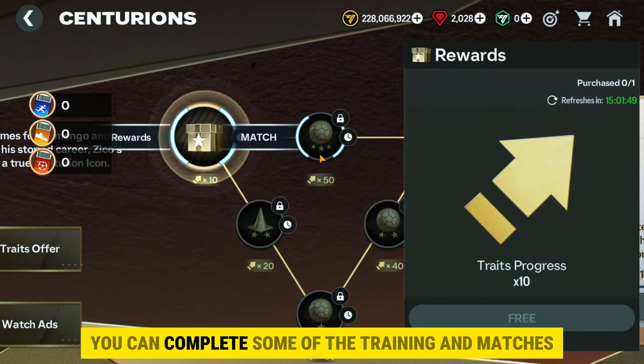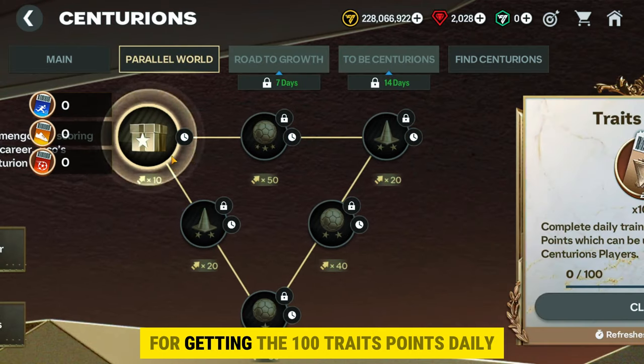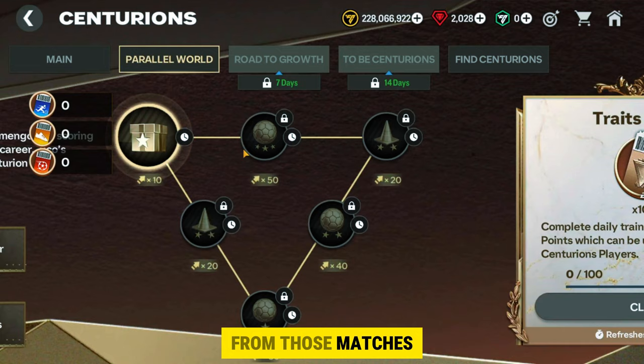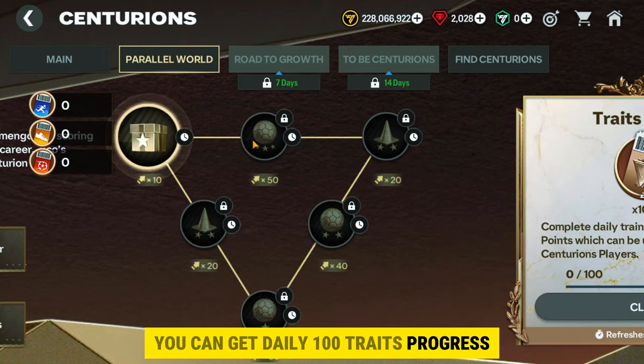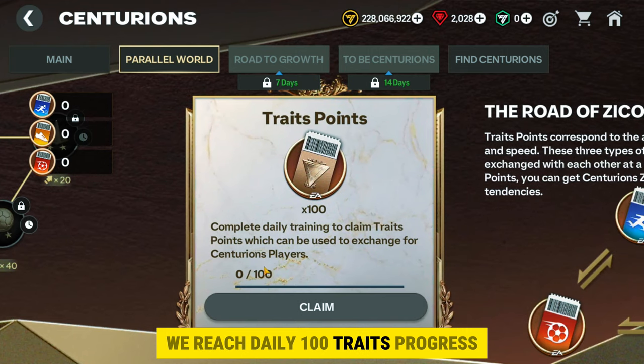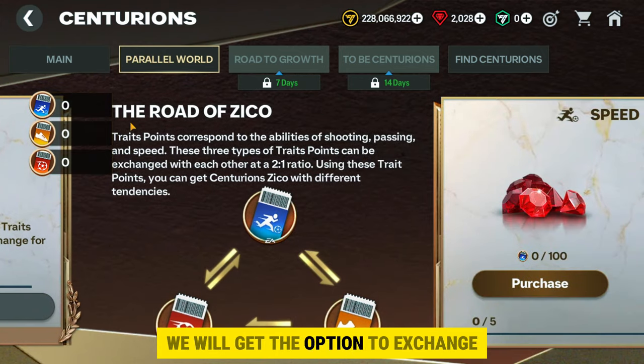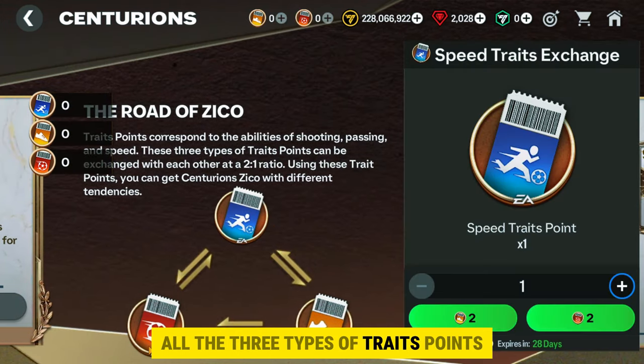You can complete some training and matches to claim traits progress, which is useful for getting 100 traits points daily. From those matches you can get daily 100 traits progress by playing these four training matches only once. Once we reach daily 100 traits progress, we can claim these 100 traits points.